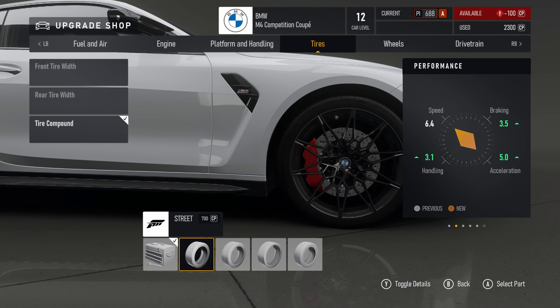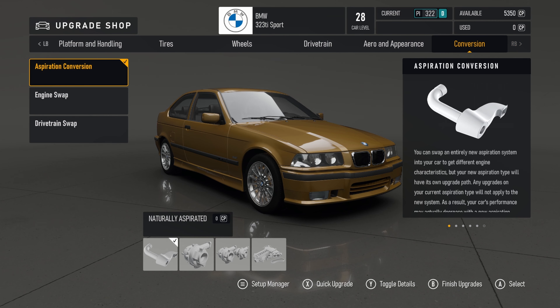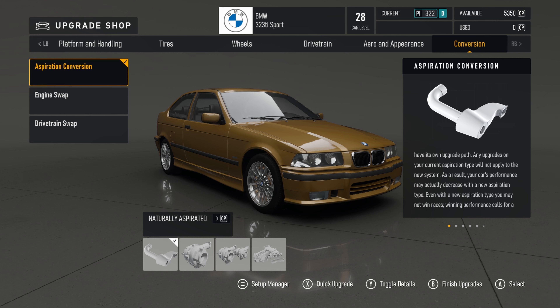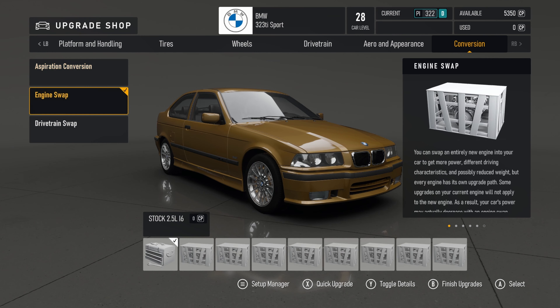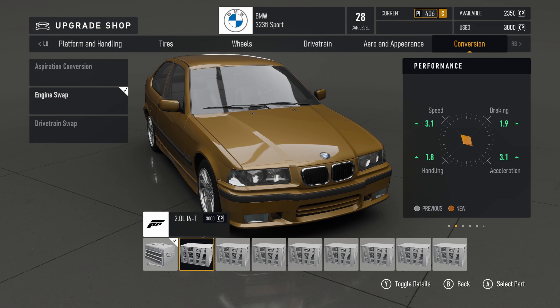Here's another example — this is my BMW 323 Ti Sport E36 and it's level 28, so I've unlocked all of the upgrades available for this car. Now this isn't a proper build, I'm just using this as an example. So I want a new engine, I'm going to chuck a new engine in.